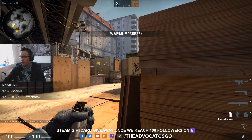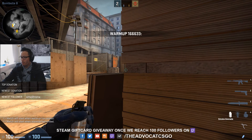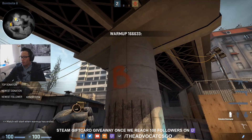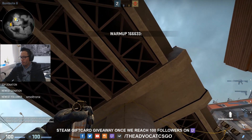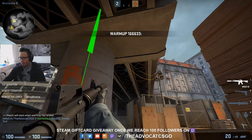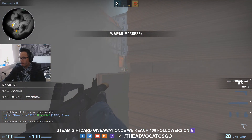For the first one, place yourself into this corner here and align yourself with this line and this box. I'm in the corner — look up, align this line with your crosshair and go all the way up, just a little bit below the black line on the bridge, and throw with a right hook. Once the smoke pops it will cover you.